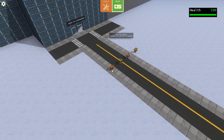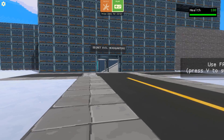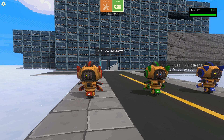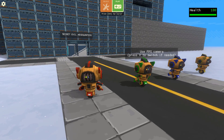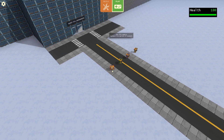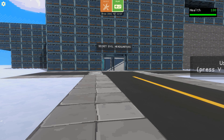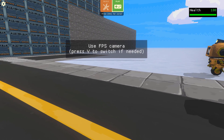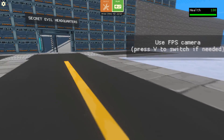So it has three views. If you press V, this is the first person view. If you press V again it goes to third person, and pressing V again goes to sky mode — the top-level view. Since it's an FPS game, let's use the FPS camera. Press V to switch if needed.